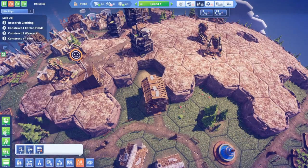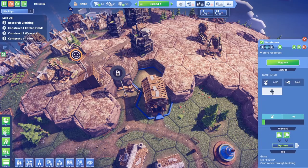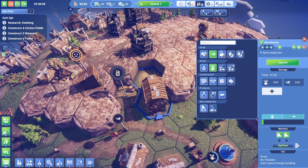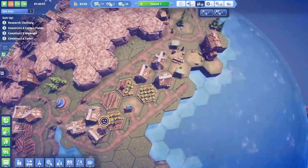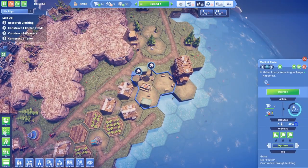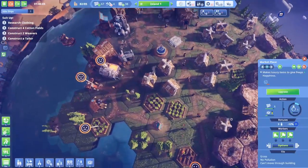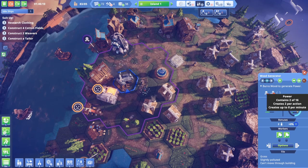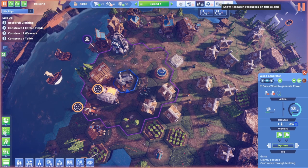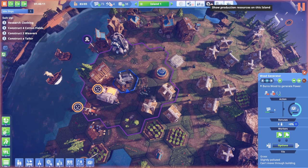Maybe put the kitchen right here next to this warehouse, because this is where I store my food — kind of makes sense. See if we can get this happiness problem sorted. We're going to need another power generator too. Available power is 16, allocated power is 22, so I am going to need more power.